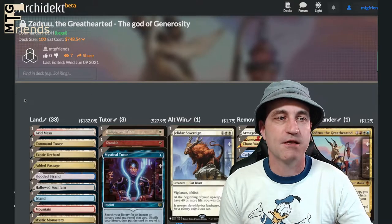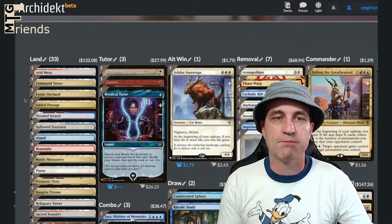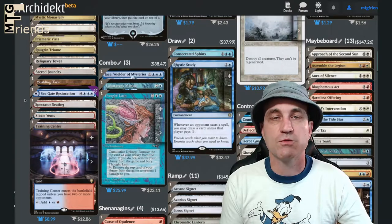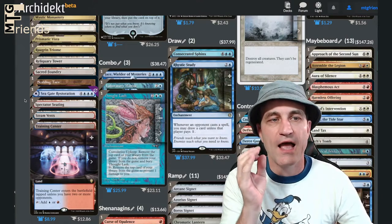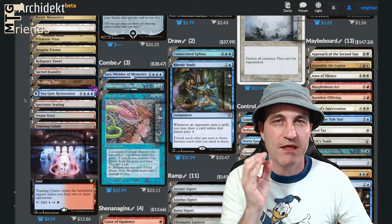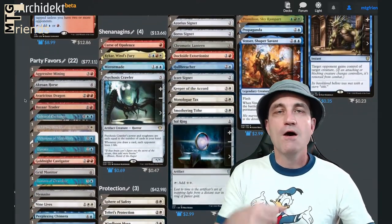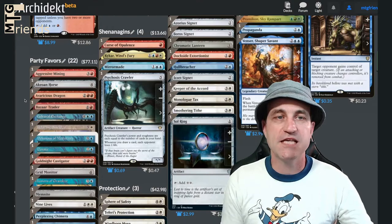Let's talk about the packages. We got the land package, a few tutors, the ones you would expect — alt win condition, some removal, as well as mass removal. A few draw pieces, a combo piece which we're going to really dive into because there's one card in here in particular, which is Thought Lash, that its rule changes make this so you have to play this very specifically. We'll get into that in a bit. We got control, ramp, a few shenanigans, and what I'm calling party favors — stuff you want to give away. It's a Zedru party!